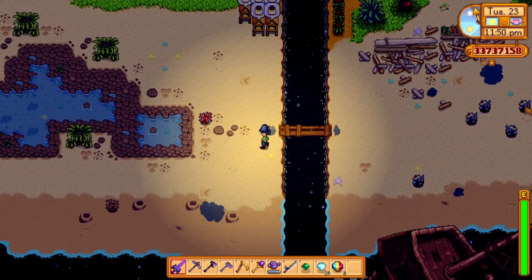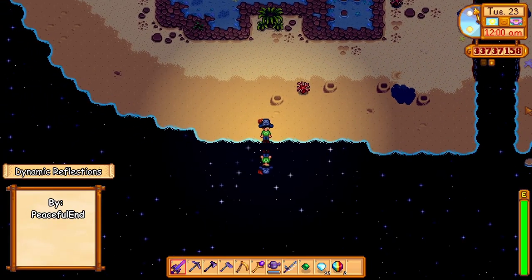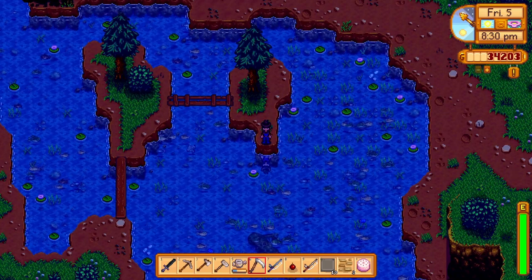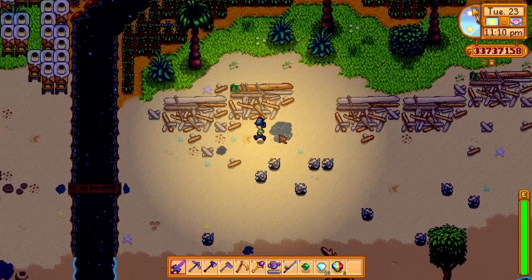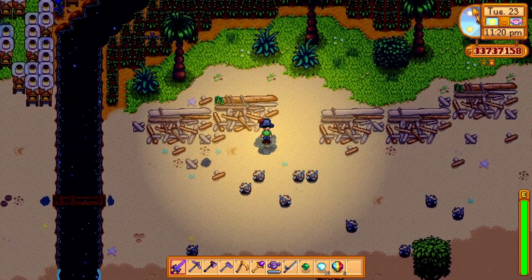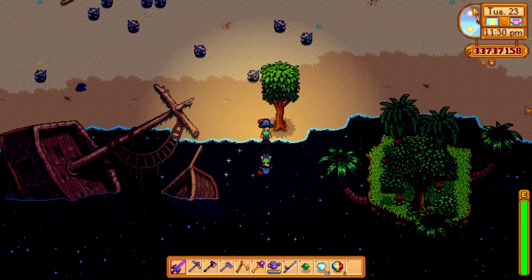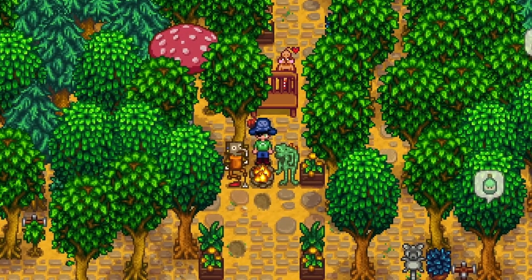The next one works really well with the Dynamic Nighttime mod and it's the Dynamic Reflections mod. As the name suggests, it adds mirror and water reflections in Stardew Valley. This mod introduces quite a lot of features where you can see your reflection in the water around the valley, puddles that generate during and after rainy days which are both reflective and splashy, and reflections of the stars and passing comets found in bodies of water in the evening hours, but only during a non-rainy day. These two mods work hand in hand to give you a more realistic feel to Stardew Valley.